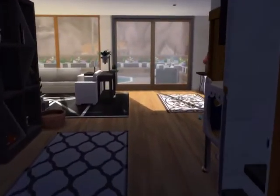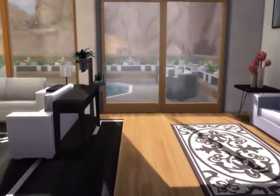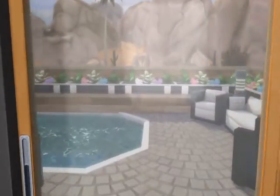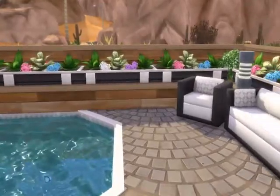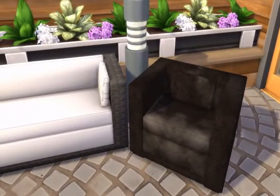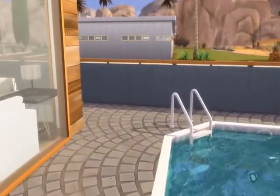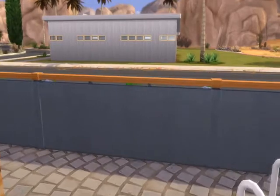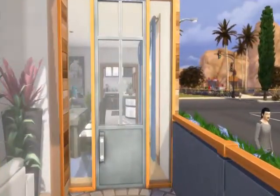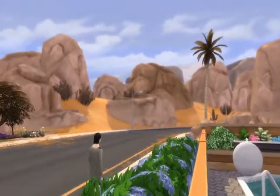Now we're going to go look at the back porch. I didn't realize it until after I was filming, but we did have a lightning storm in the game, and apparently the one chair that's kind of not the same color as the rest — it got struck by lightning. So I had to replace that after I finished filming. We have a pool with a nice little water feature. And that's this guy's house — I switched the view so we can see around it.